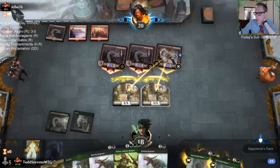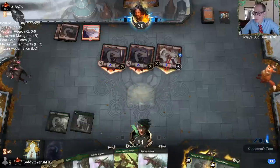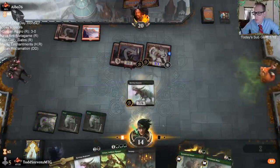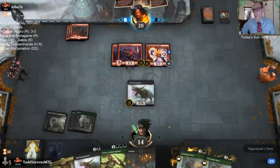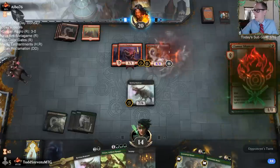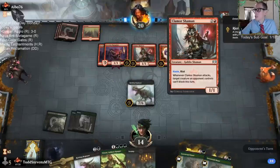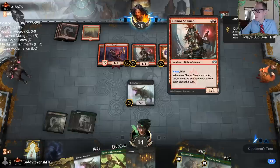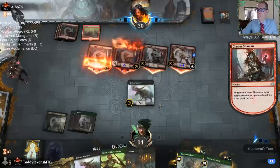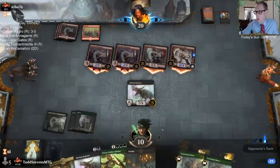So this does force them to have an instant. They really didn't need to shock that — they could have shocked me. I'm going to play the 7-6. Let's go bigger. Clamor Shaman. Black card's awesome. It's a Shaman, but still. That was an awesome card.